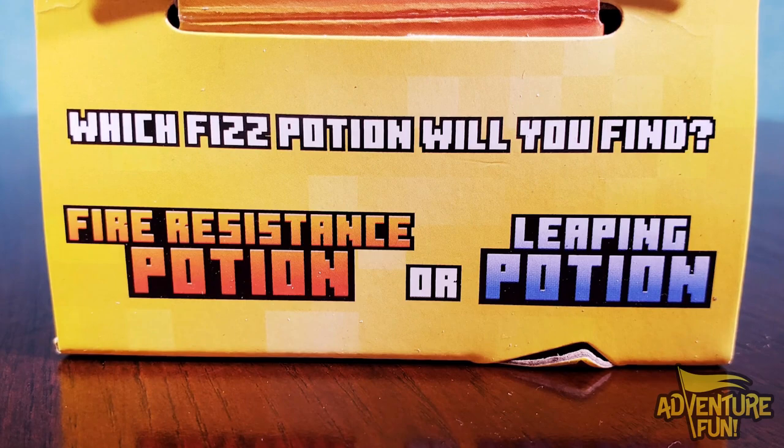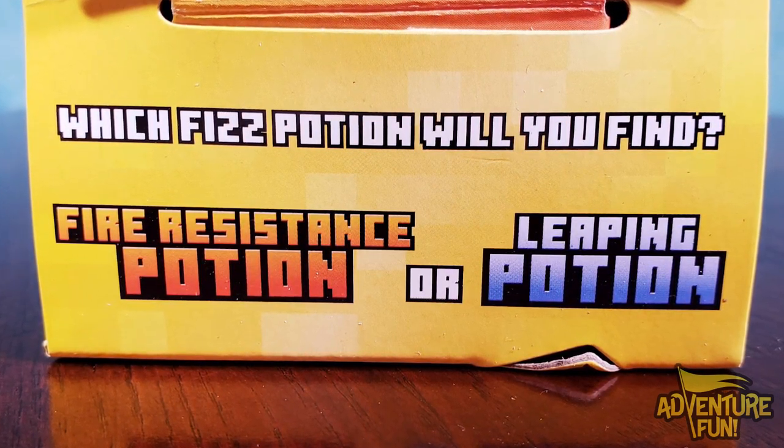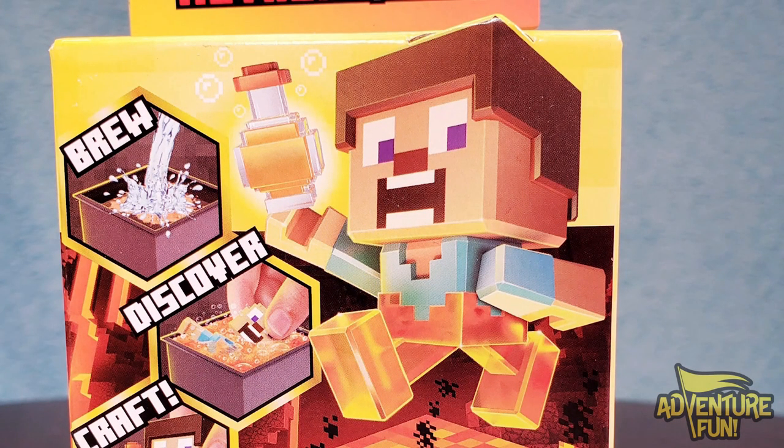On the top of the box, it shows which fizz potion will you find — will it be fire-resistant potion or leaping potion, which sounds really cool? Then on the front of the box, you've got the character holding a potion, which looks cool.